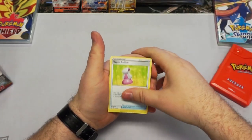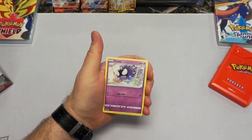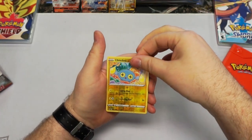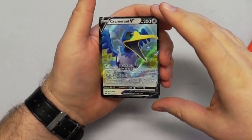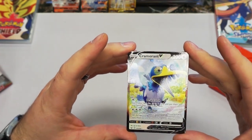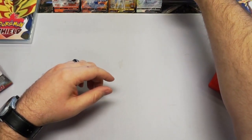Grass Energy. Hyper Potion — always useful. Team Yell. Hitmonchan. Goldeen. Roselia. Gastly. Chinchino. And oh oh oh — not a full art... wait, another Cramorant V, but a different art style. I dig it. Yeah — the alternate full art. We will take that for sure. Same moves, but still we will take it.